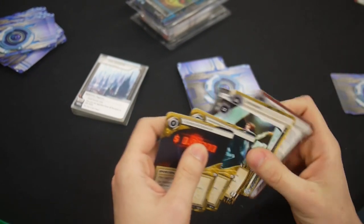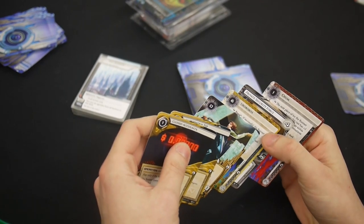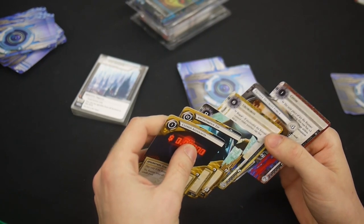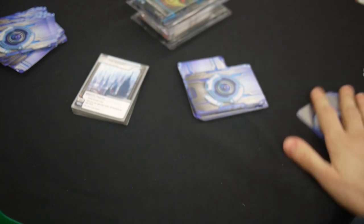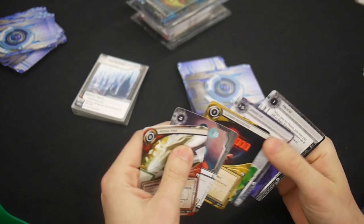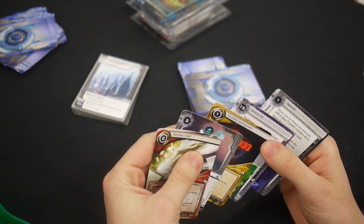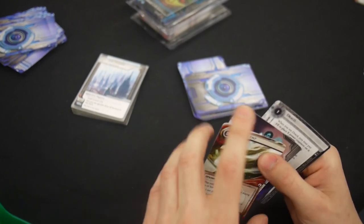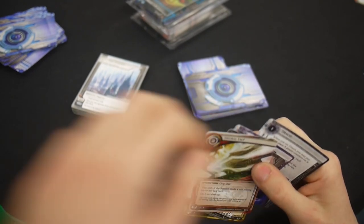I think Bernice might be the card to take here, or Closed Accounts or Anonymous Tip. I took a Draco already so I'm going to have some tagging ice, but tag punishment is needed to go with that. Chum is bad — it's worse in draft than in real Netrunner because basically everyone has Crypsis. Crypsis ignores Chum, right? And there aren't Swordsmen or Wraparounds or anything.